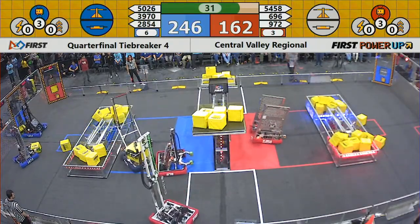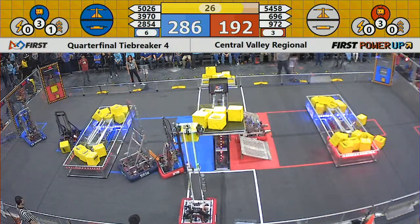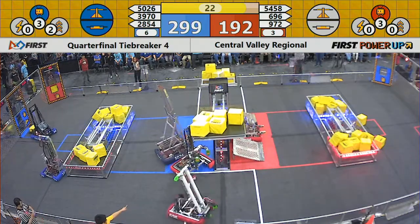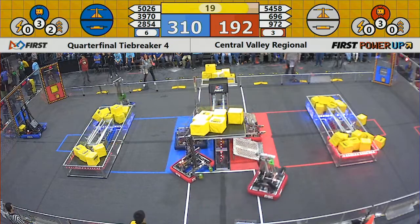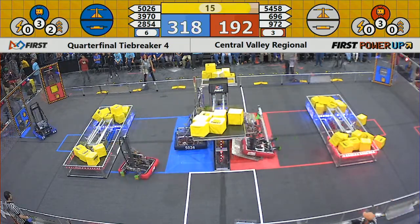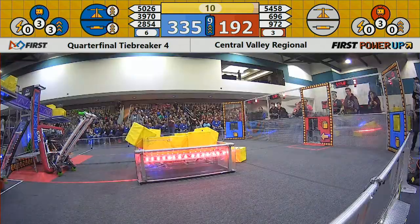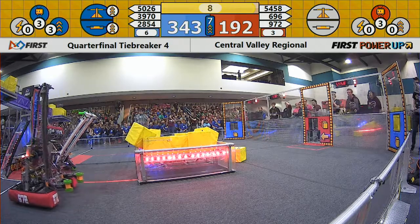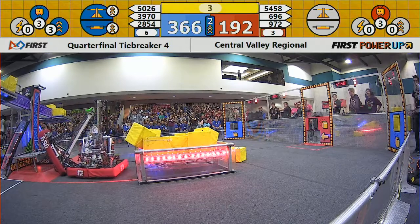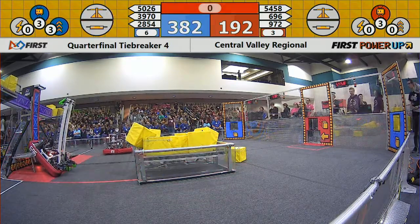But red needs to pour it on — there's only 30 seconds left. It may come down to the climb. 54 to 58. Digital Minds to place their ramps. If they can get both robots up on those ramps, we might have a change in the lead. Oh no! 696 is up on its bumper — it's about to fall over. 5026 in position to climb for the blue alliance. 2854 on the ramp. But that's it. That's it.